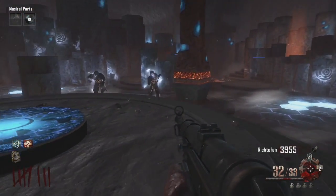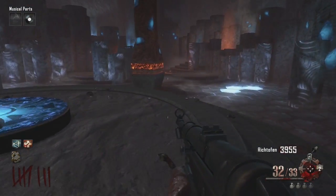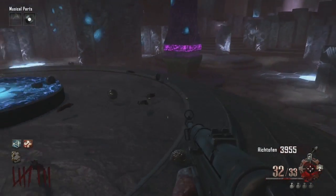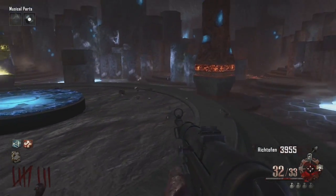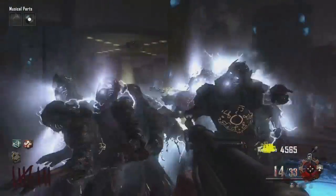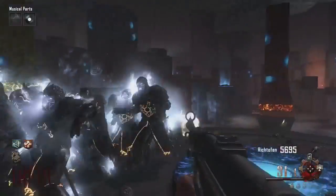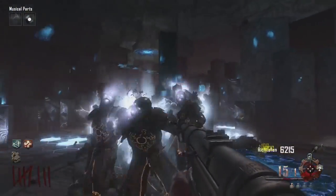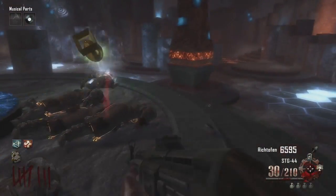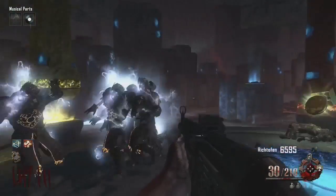Any other Pack-a-Punched weapon like an STG or a Mark II obviously pops them really good. I love the Mauser - it's great, but it's not the best gun for getting you out of a jam and it doesn't have a lot of ammo. But it is still a great gun. It really just depends on the game. In this particular strategy I wasn't going for it because I wanted my STG and I also wanted to be able to have my refill. Where people get Mauser points down here, I was getting MP40 points.